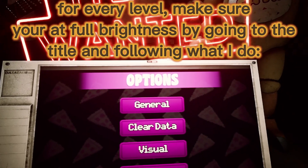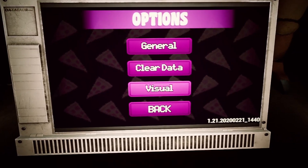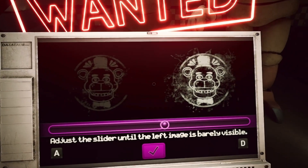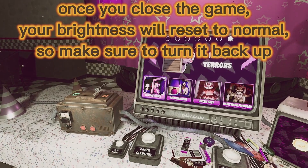Go to the title and follow what I do to set brightness. Once you close the game, your brightness will reset to normal, so make sure to turn it back up once you spawn in.